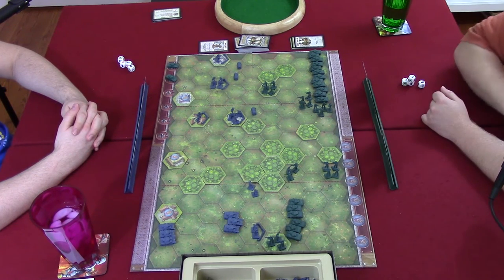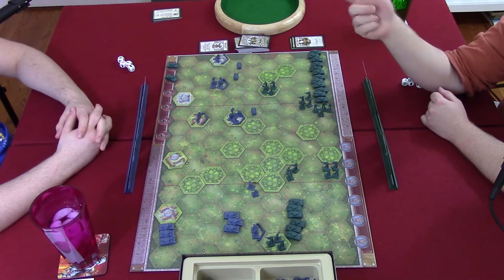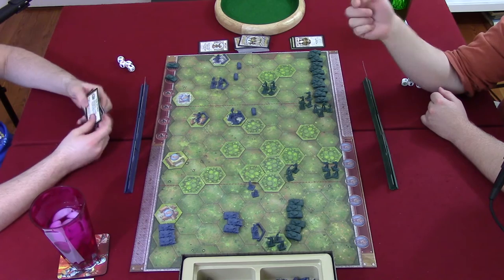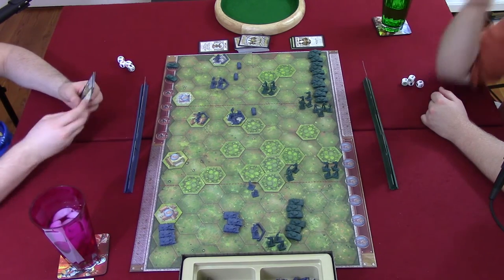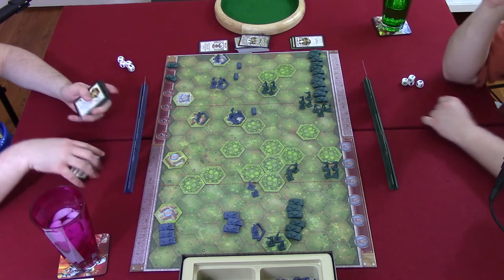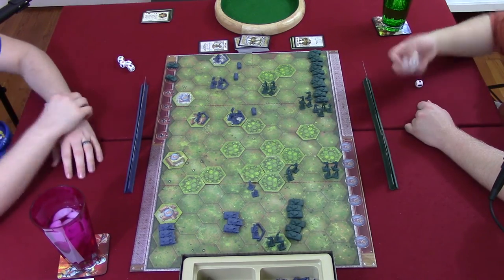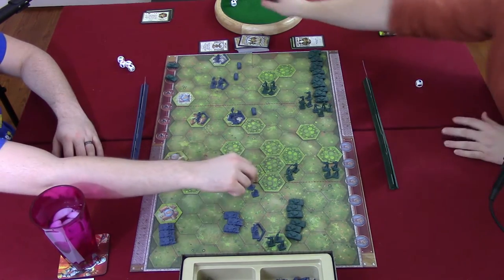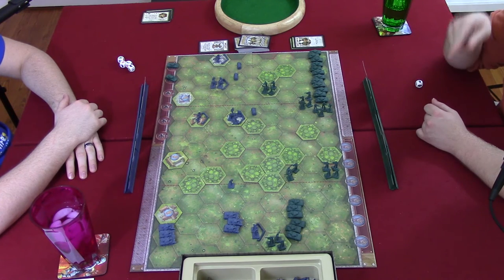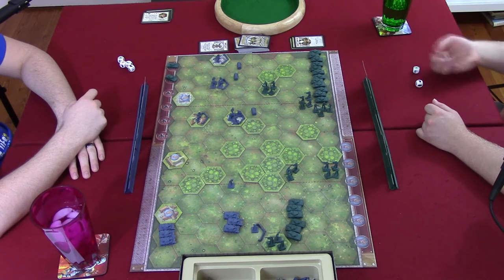There's a rules discussion about the fire penalty when shooting into a city — tanks have a negative two penalty firing in and out, so they actually couldn't touch units in the city at all. As the players note, it's been a while since they last played. Travis rolls his tanks against Steven's infantry, rolling one and a retreat, pushing them back. His infantry squad shoots at Steven's infantry in sandbags, rolling two dice and getting one kill.